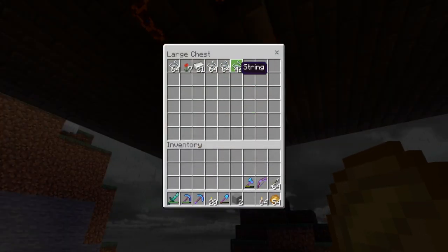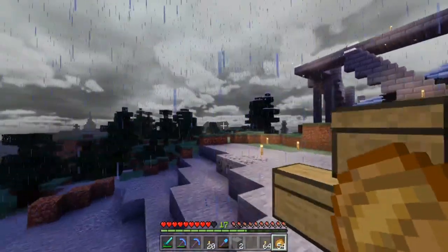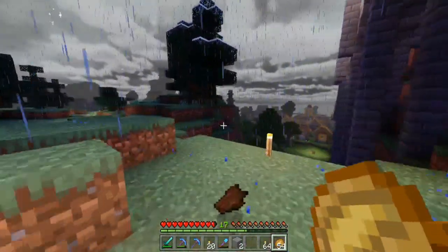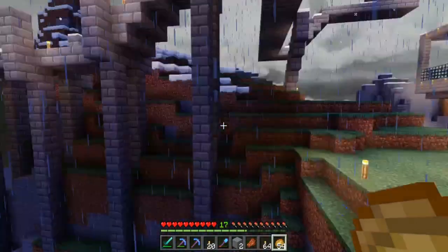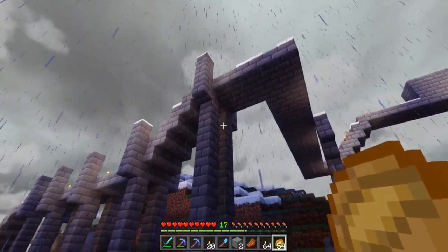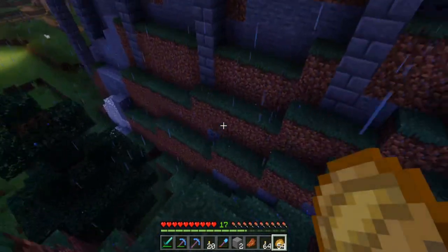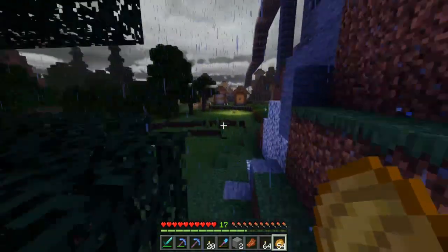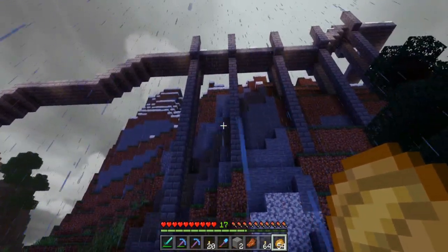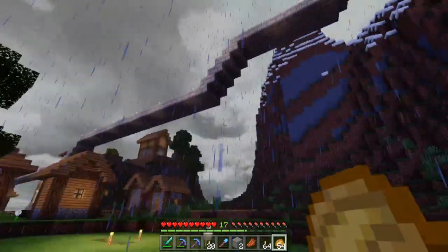I started working on a couple of supports for my rail system. I think I want to go mostly stone brick — probably a combination of smooth stone, stone brick, and then some sort of fence. I did five spaces, then four, to see if different numbers would bother me, and it doesn't. In fact I think they all need to be sort of randomized — that's going to be the best way to make it look natural.